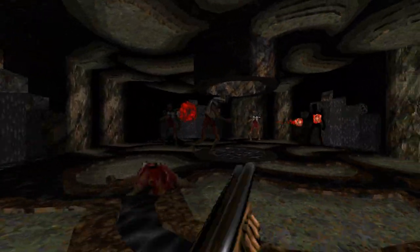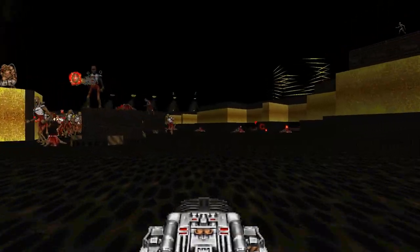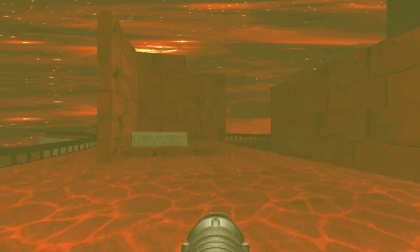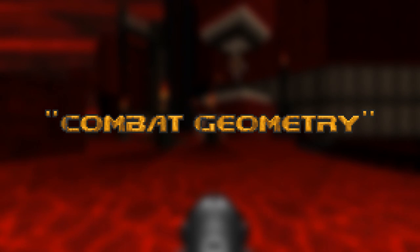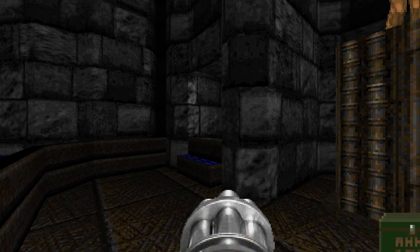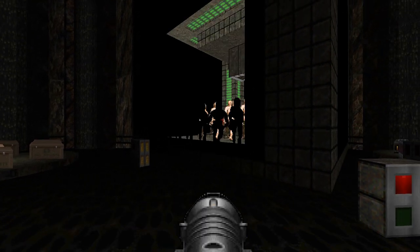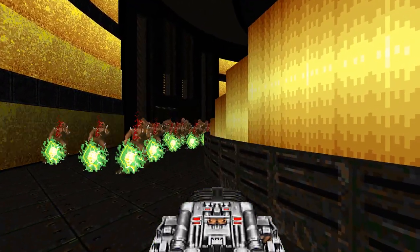But enough about looks — how does it play? It plays great. Monster placement is clever and encounters are memorable. You die a lot, and that's how you remember them. But it's not all about the difficulty; it's about combat geometry as well. Many encounters throw some interesting shape at you — like this wall of chaingunners, or this dancing party, or this circle of fun. Things like that stick in your mind, shaping memories of the whole Sunlust experience.